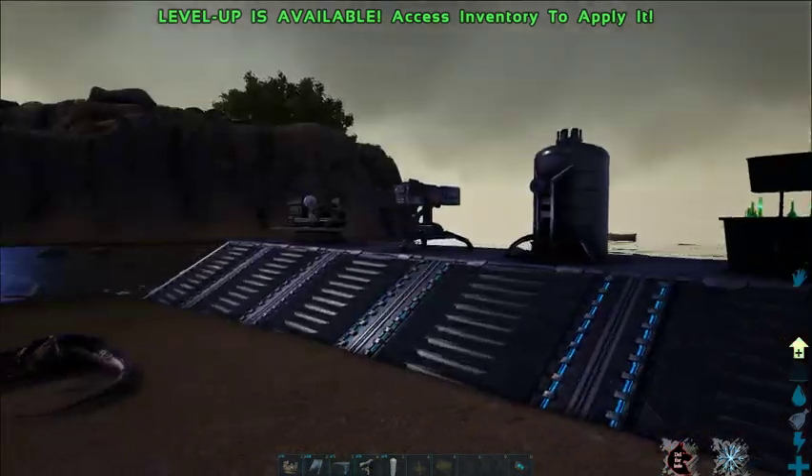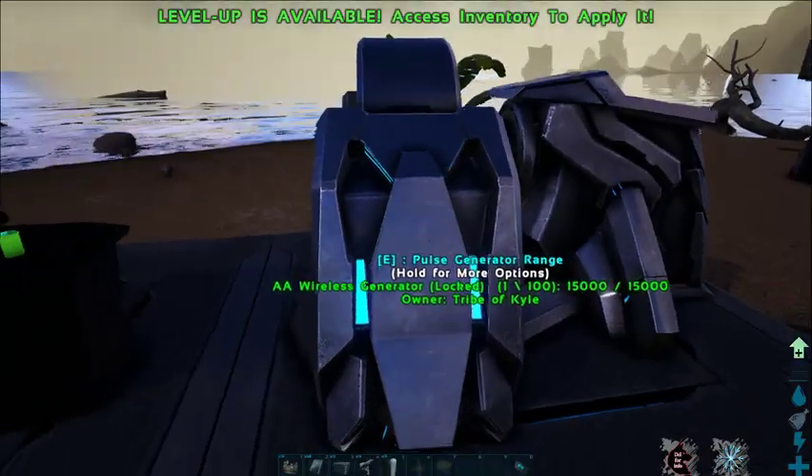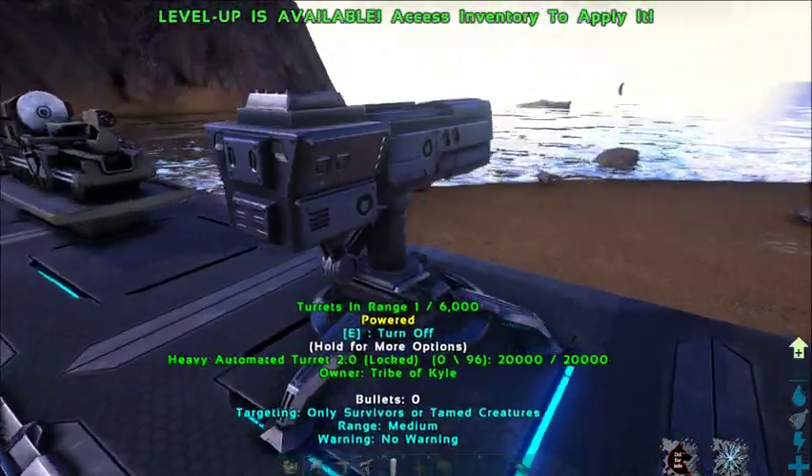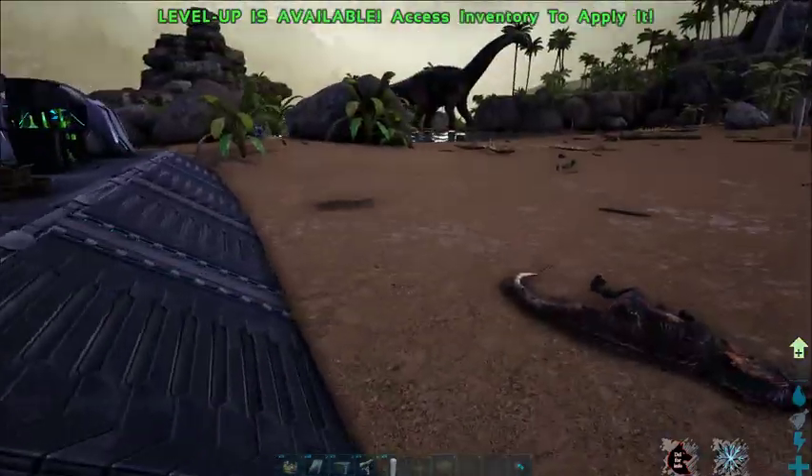This is going to be a quick tutorial on how to use the Trigget Chem Bench. I've got my generator, I've got my Trigget Chem Bench, Turrent Genie, Heavy Turrent, Fabricator.